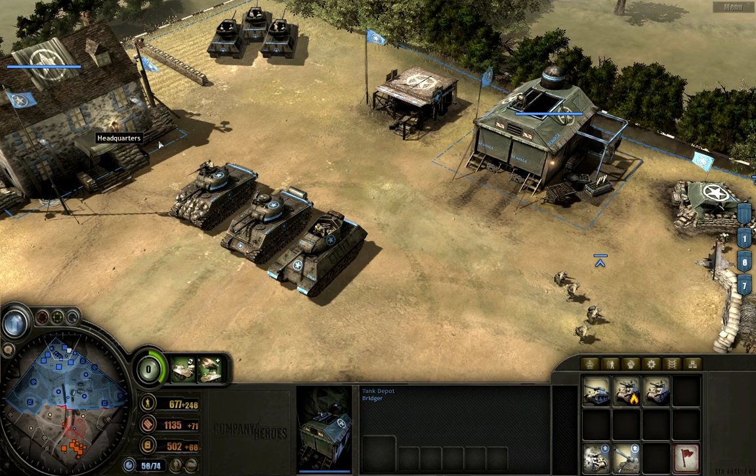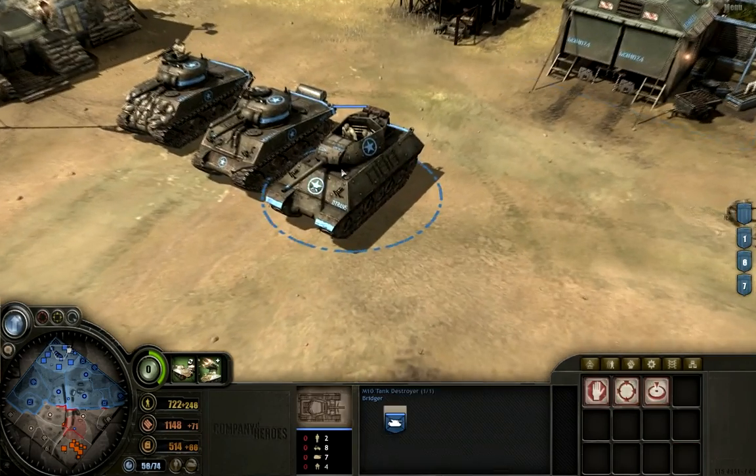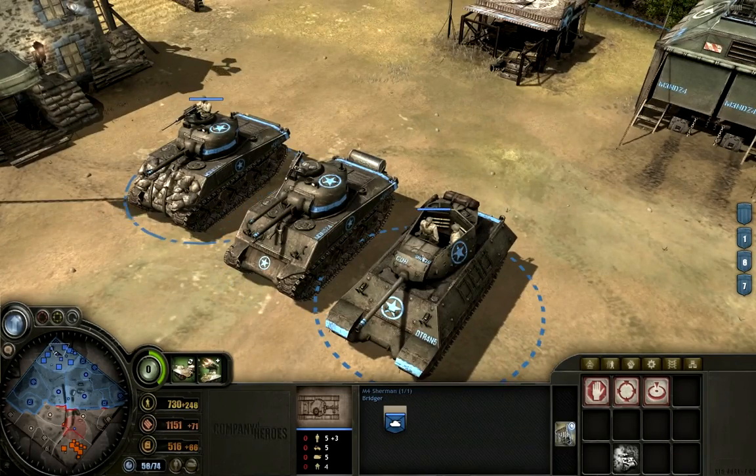How you doing, Bridger? Co-opted by sandwiches. Today we are going to take a look at the tank depot and everything that can be built within it on the American side. We're going to take this Training Tuesdays to tell you a little bit about how these units function and how you should be using them.